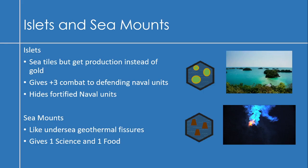I also have some ideas for ocean tiles, since I find ocean tiles tend to be very boring and plain. The first idea is islets or islands — sea tiles that give protection instead of gold and provide a combat bonus, like plus three combat to defending naval units. A good idea is that they could also hide fortified naval units so you can do a sneak attack.